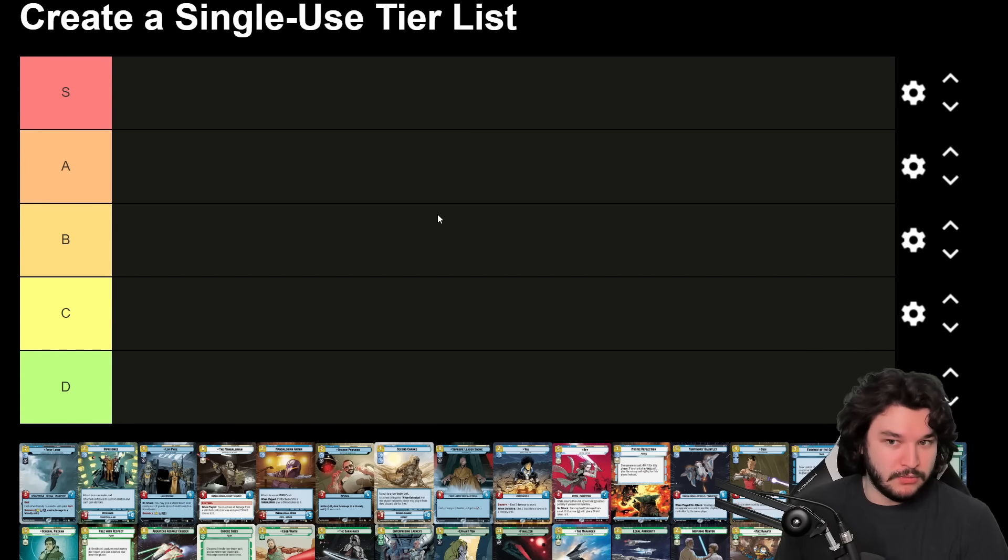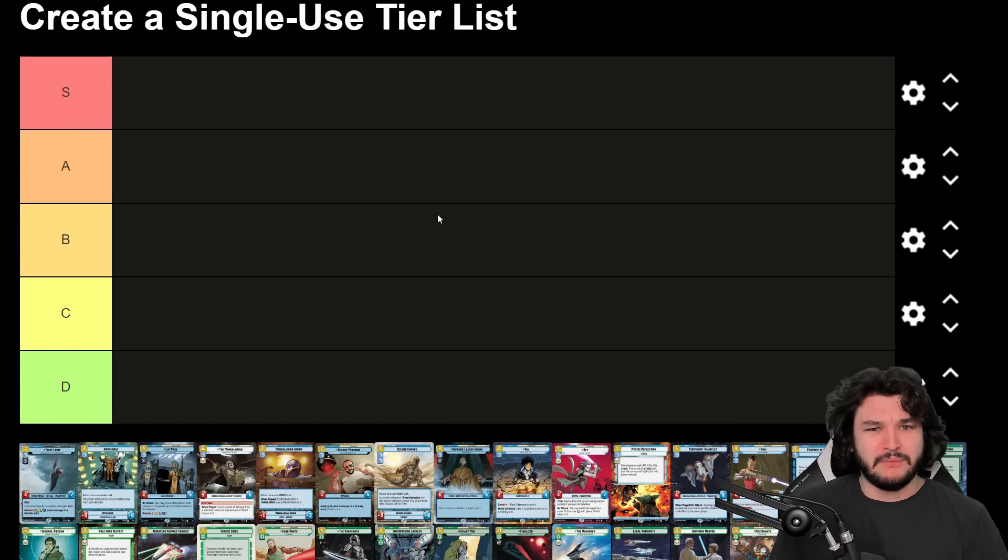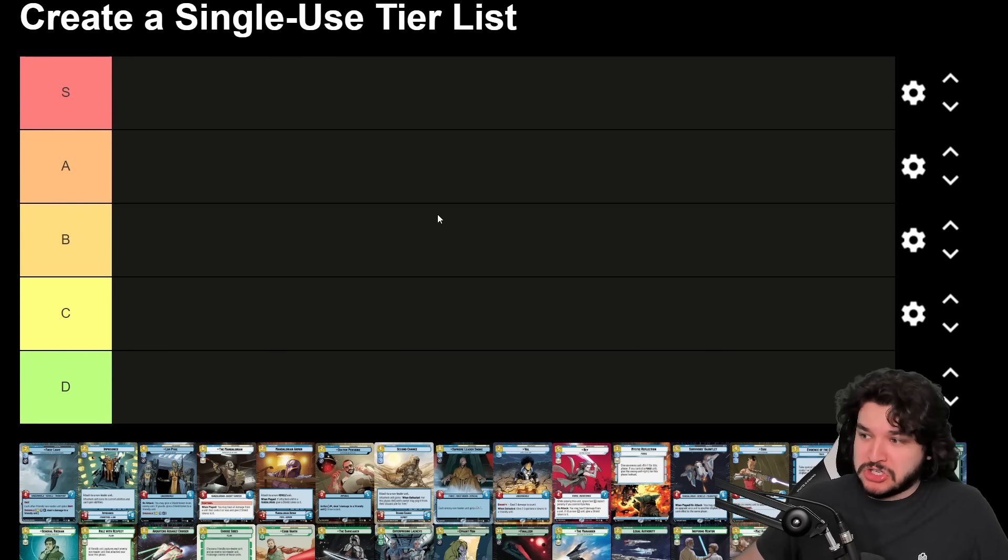B tier cards are maybe incredibly inconsistent but can help you win the game in some cases, or are just unassuming cards that really make the deck work. Cards I'd immediately think of for B tier are things like A-Wing and Battlefield Marine — not immensely impressive but really solid, doing things that are just good.